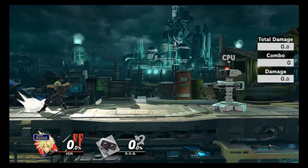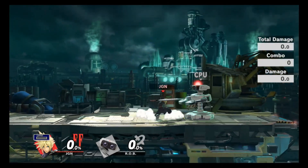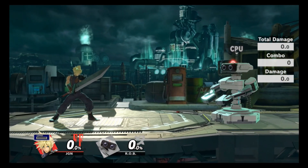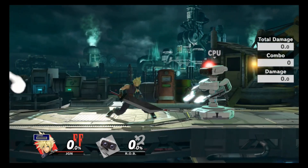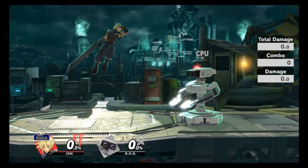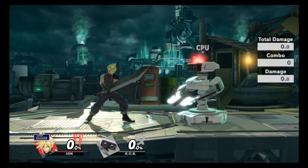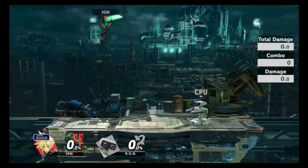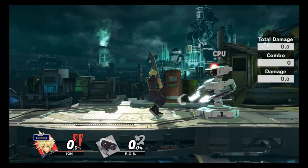Cloud's back air is definitely a contender for his best move. It's just so fast, has great range, the hitbox is there, the damage is there, the kill power is there — it's an awesome move. Feel free to use that whenever you need to get a kill. His up air also used to be super scary in Smash 4 because the hitbox was so much larger, but it still has a decent-sized hitbox, is a great juggling tool, and does pretty good damage. Cloud really does have some of the better aerials in the game.